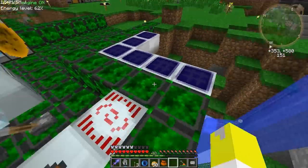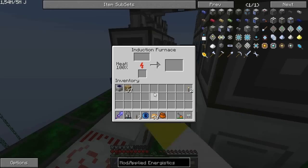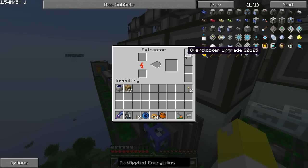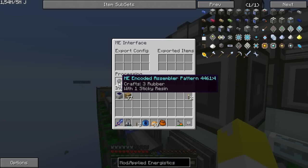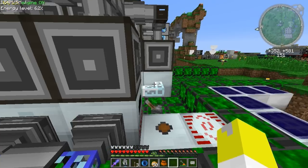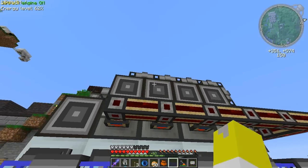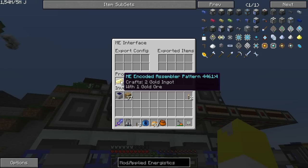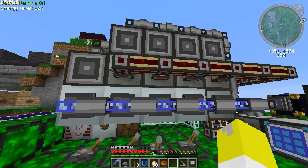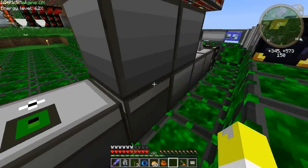So I've put up a bunch of these ME interfaces just using the EU from solar panels, an MFSU, and so on. I've got an extractor somewhere here as well - here you can see the extractor with overclockers, set so you can use one sticky resin to get three rubber, really simple. And here I've got it saying you can get two gold ingots from one gold - because I'm pulverizing everything first to save some EU matter. That's basically how I'm doing everything.